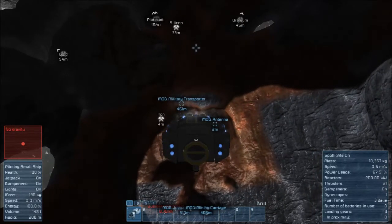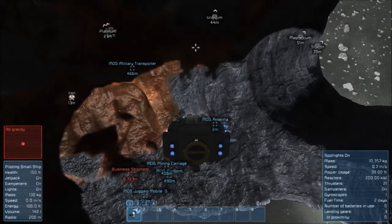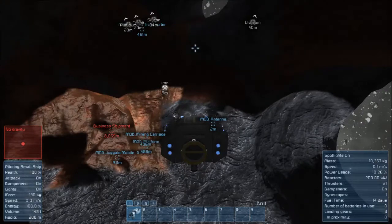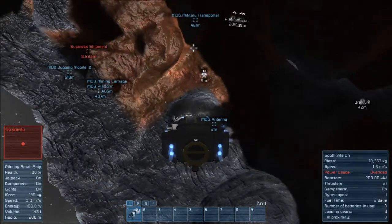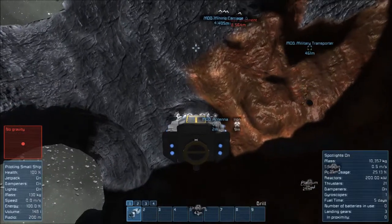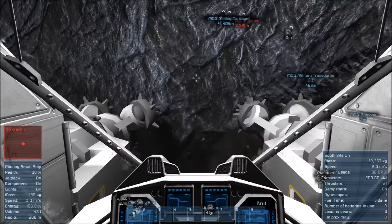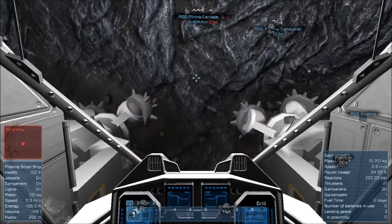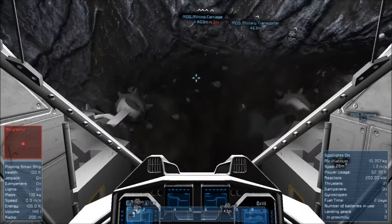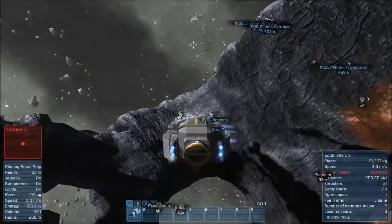The mining physics in this game are amazing because you can see the terrain deform when you start digging it out. Let me show you guys the crater real quick - you can see it starting to form. You can do first-person view or third-person. It's a pretty cool game as far as mining goes. I think I've got enough - let's go show you my base.